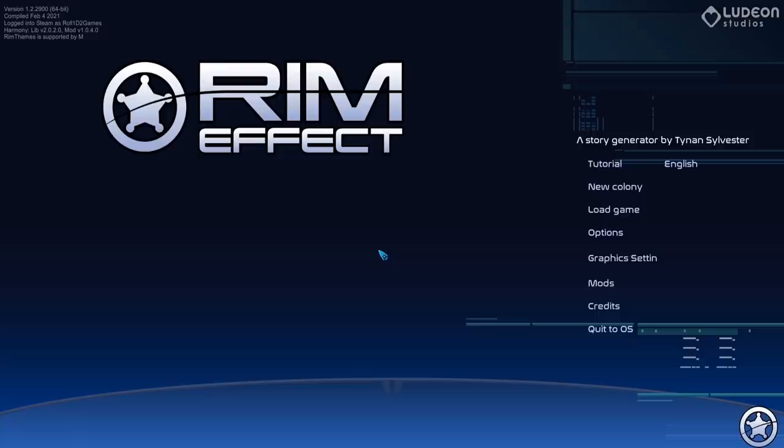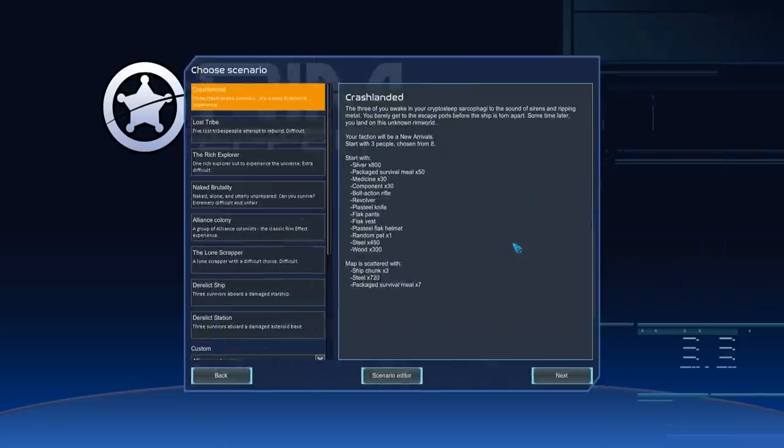I've also got some other mods that complement it really well: SRTS, and Save Our Ship 2, which could work incredibly well with a Rim Effect playthrough - the golden opportunity to build a space station. As always, I'll have a full installation guide, mod list credits, and a Steam Workshop page with the load order available in the description. Go check out the mod pages, especially for Rim Effect, give them a thumbs up, and check out the Vanilla Expanded team's Patreon.